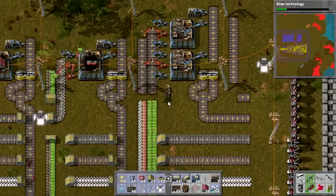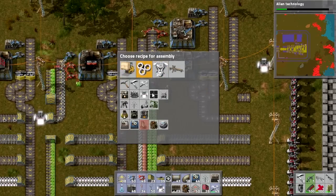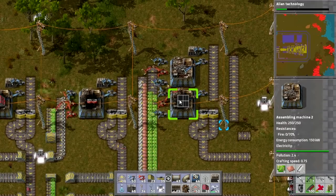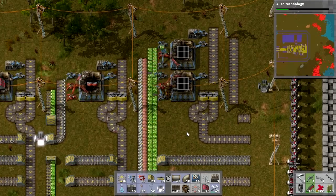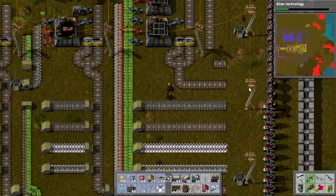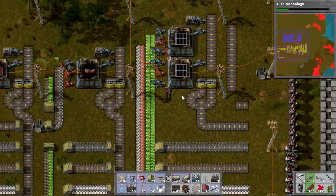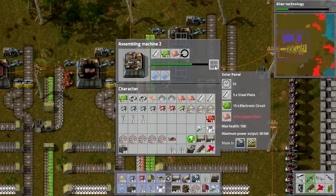What I've also got set up here is the beginnings of something we've done before: solar panels. We're going to need to upgrade our power situation. We're good for now, but if I want to put more laser turrets on the wall, or expand and do a lot more stuff, I will need to generate more power. Having a whole bunch of solar panels at the ready will be fantastic.